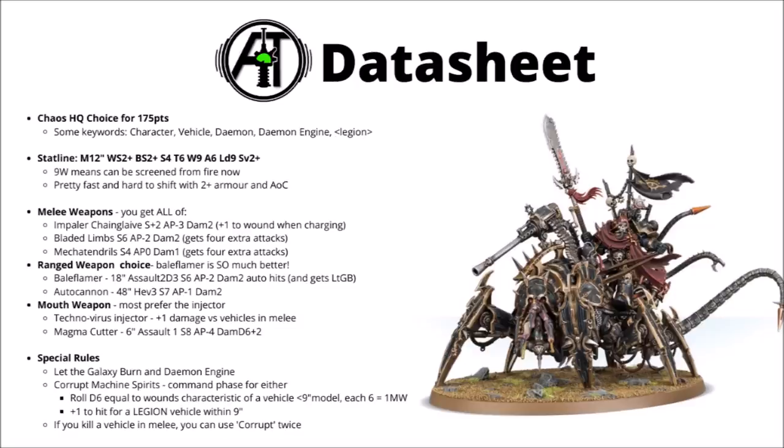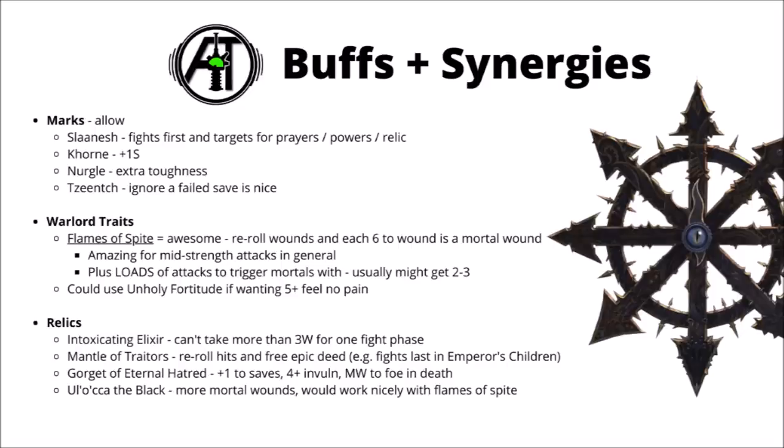Overall, the Lord Discordant really has an all-round solid datasheet. It's pretty fast and pretty tough, can be shielded from enemy shooting. It's very dangerous against enemy infantry and potentially vehicles with the Technovirus, and the Bale Flamer really is very dangerous — a pretty meaty attack with a good range. Of course, being a character, there's a whole ton of options for being able to make him more dangerous.